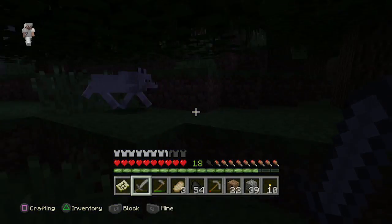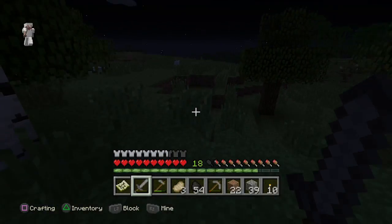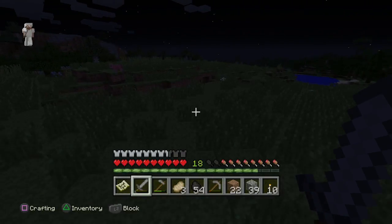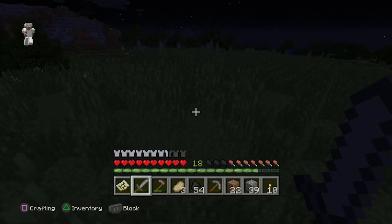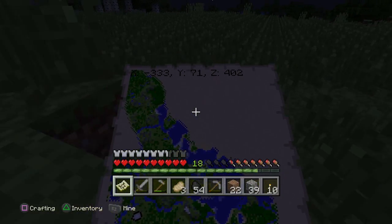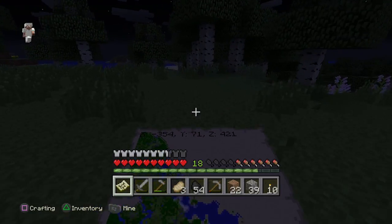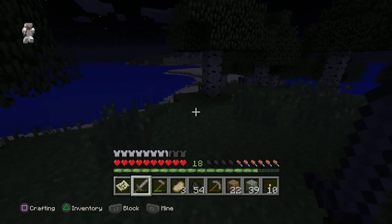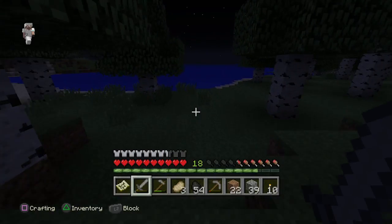I do know there are some caves up on the other part of the map — you guys might remember when we were exploring a couple of videos ago, there were definitely some caves up there we can explore. We're about to go off the map again. Over here it looks like some ocean area — yeah, it's an ocean, and it looks like a big mountain. But nothing really special here, not that I can see immediately.